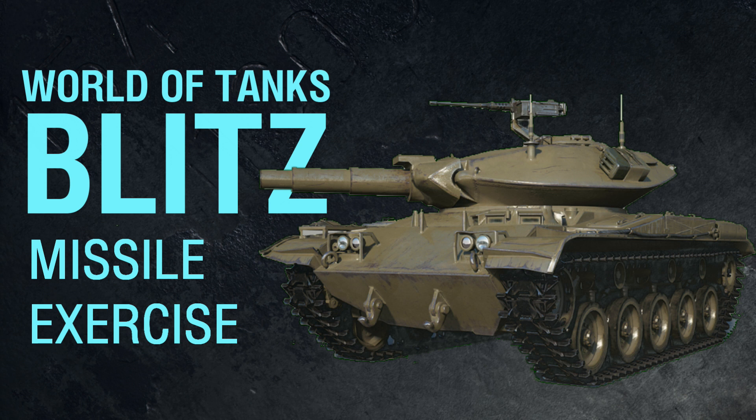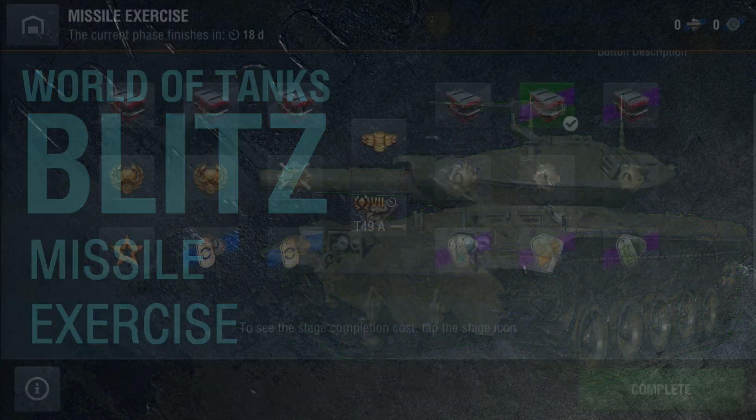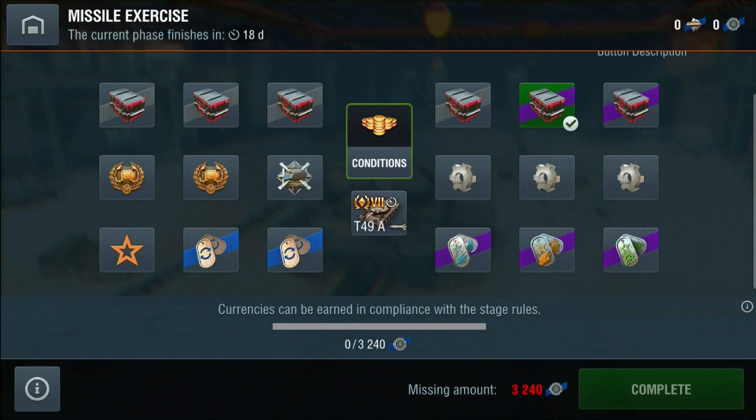There's the opportunity to get hold of a Tier 7 T49 ATGM and a Tier 9 Kampfpanzer 70. The event will start on the 23rd of August at 12am GMT time.